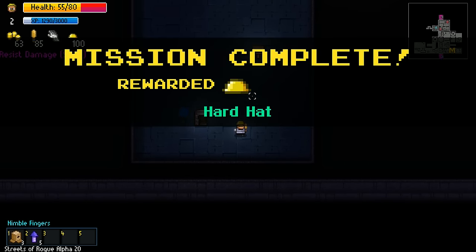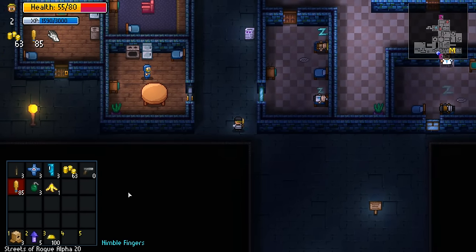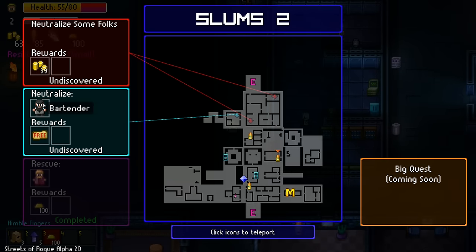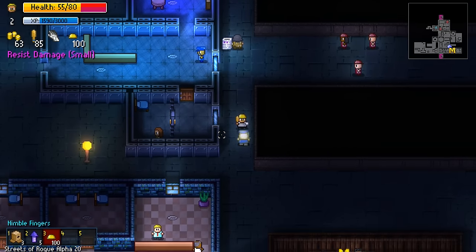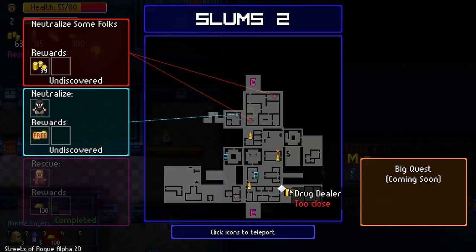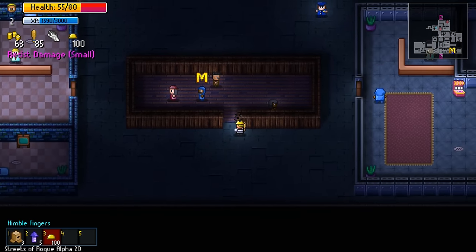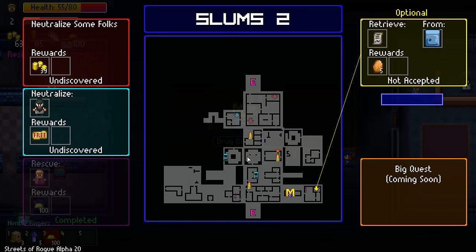Here, enjoy. Hard hat - I guess that's going to be backup. Neutralize some folks and neutralize bartender - these are all in the same rough area. Clone machine. What about that ammo dispenser? Can we use that? And the drug dealer - there are two different ammo dispensers. We can get an optional mission from the drug dealer.